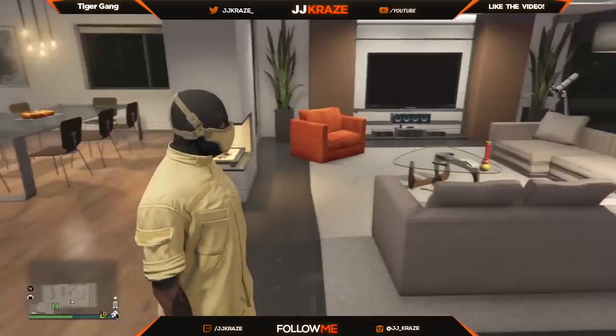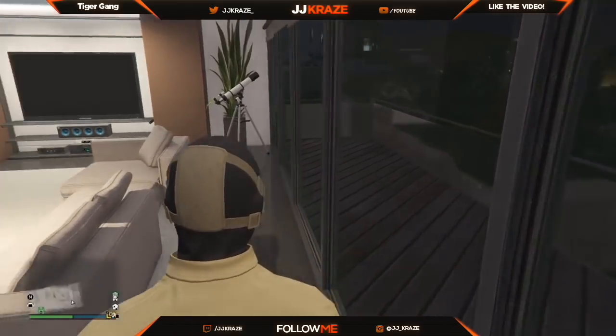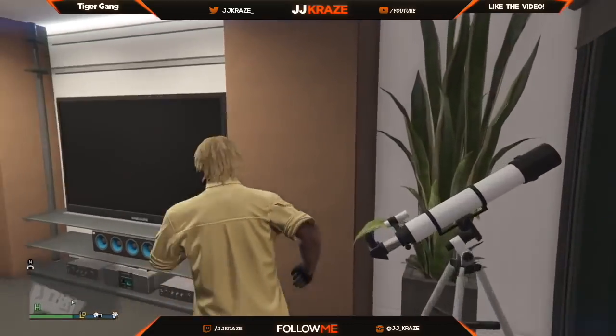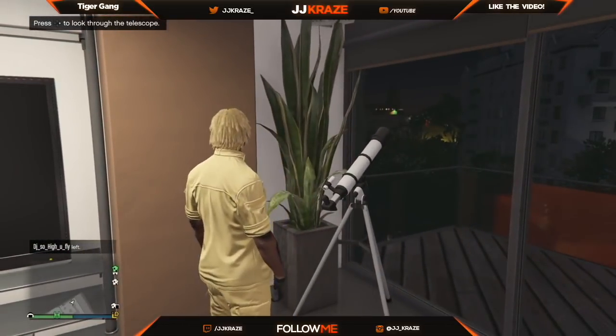Then back out of that and you're going to want to go to the telescope. You're going to want to approach the telescope at an angle. So what you're going to want to do is run and then right-tap the trigger, like you're actually going to look at the telescope.